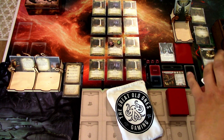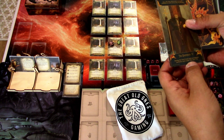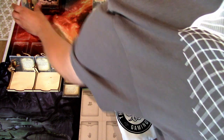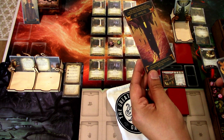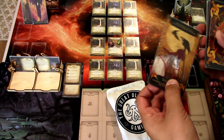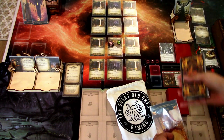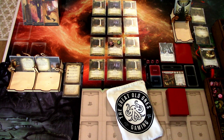The upright card is this time the Emperor — during the first combat test each investigator performs each round, they get plus one combat. That is pretty much useless for Patrice. The other card for the balance reading is the Tower — add one random basic weakness to each investigator's deck, then remove them after the game ends. The last one is the Sun — during each investigator's first turn, they have two fewer actions to take, so we only have one action for our first turn. That is really tough. This seems like a bad reading.